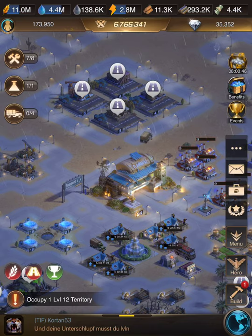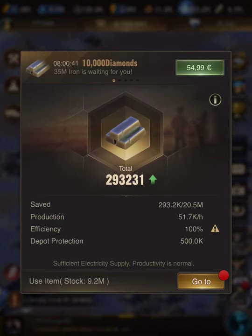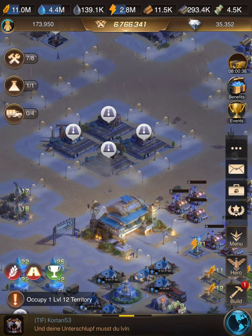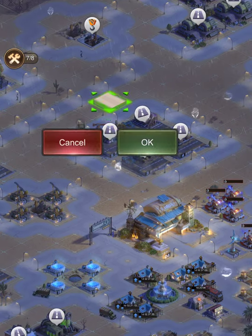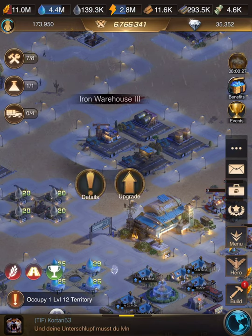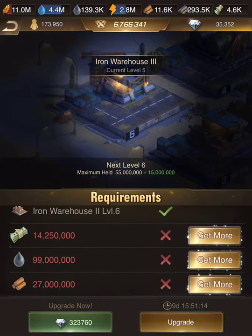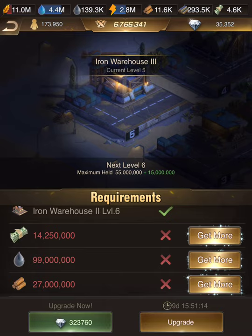Another problem is that for my iron I need 80 million but I can get only 75 million, so I need to level up my iron warehouse. I also need 99 million food. That's a lot. So how could we manage that?